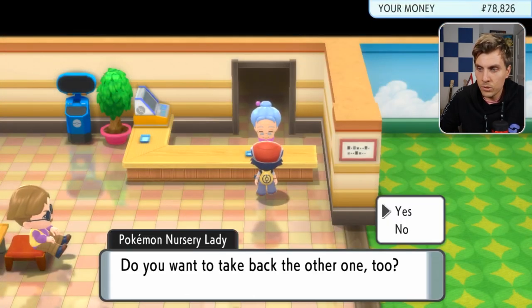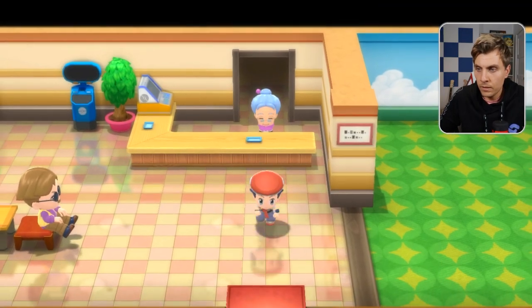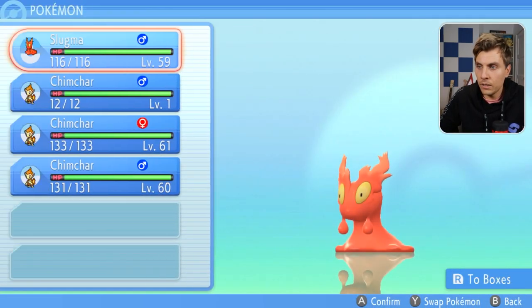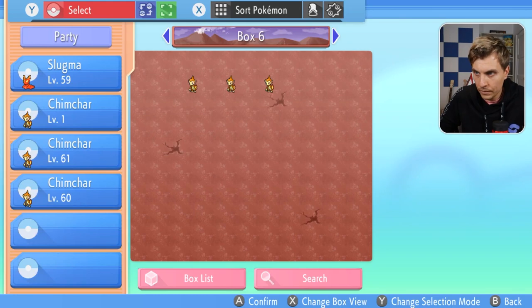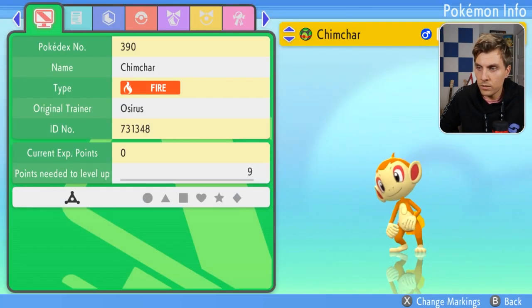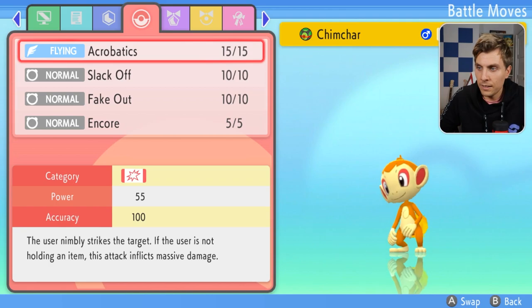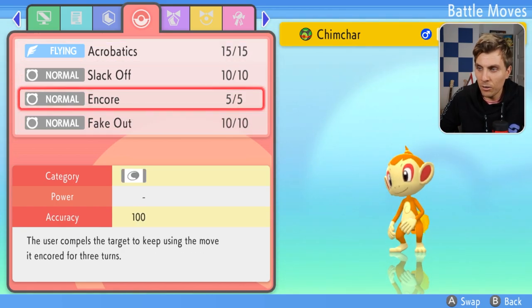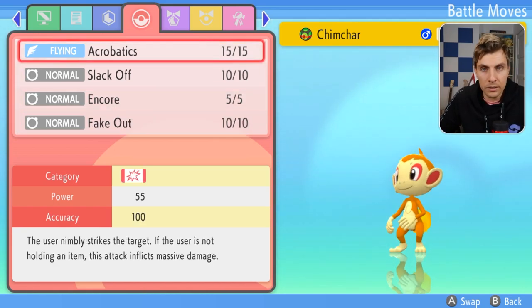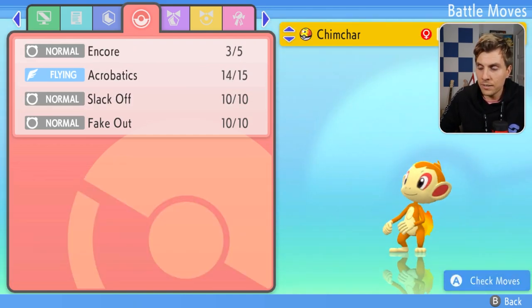So there's one Chimchar, two Chimchars — let's have a look at the results. Checking the summary of the baby we've just hatched, we can see it has Fake Out and Encore. So that is how you breed moves down onto a Pokemon.